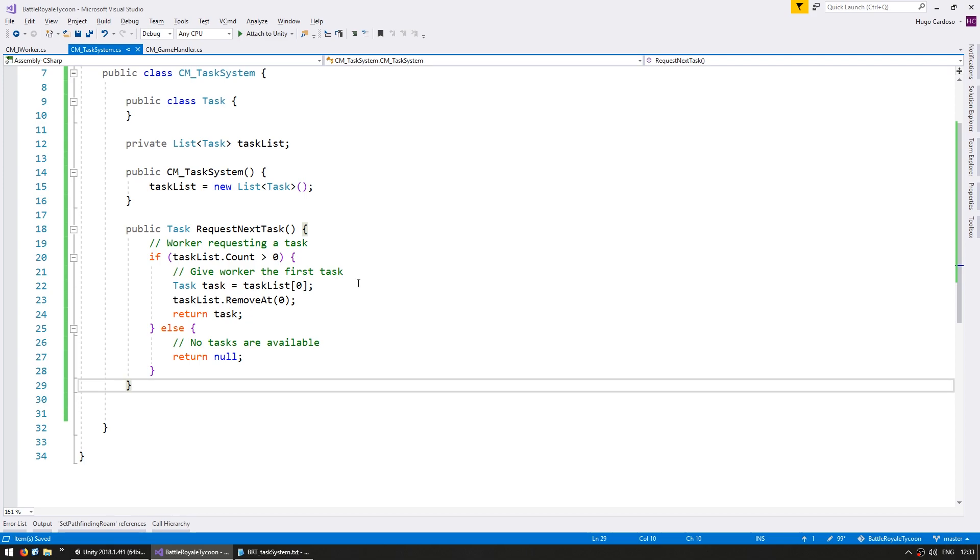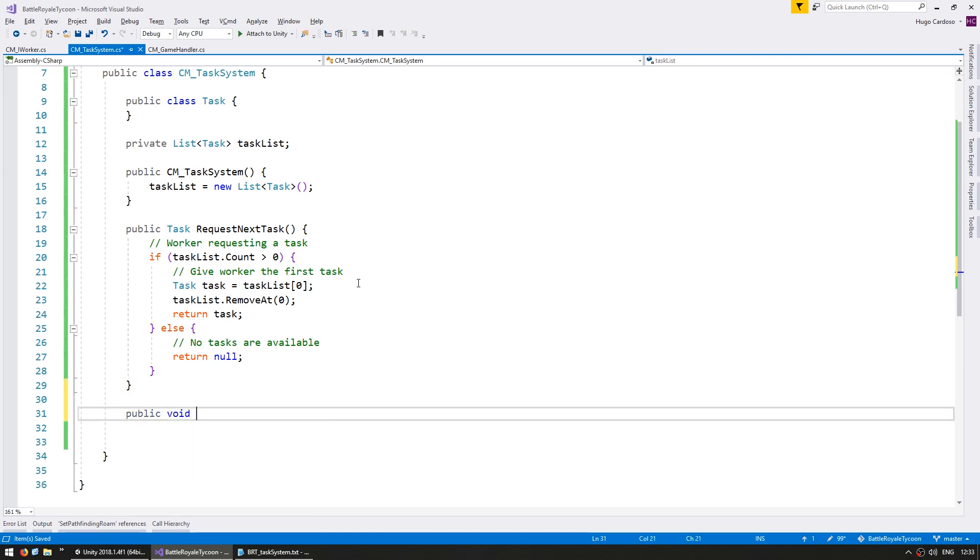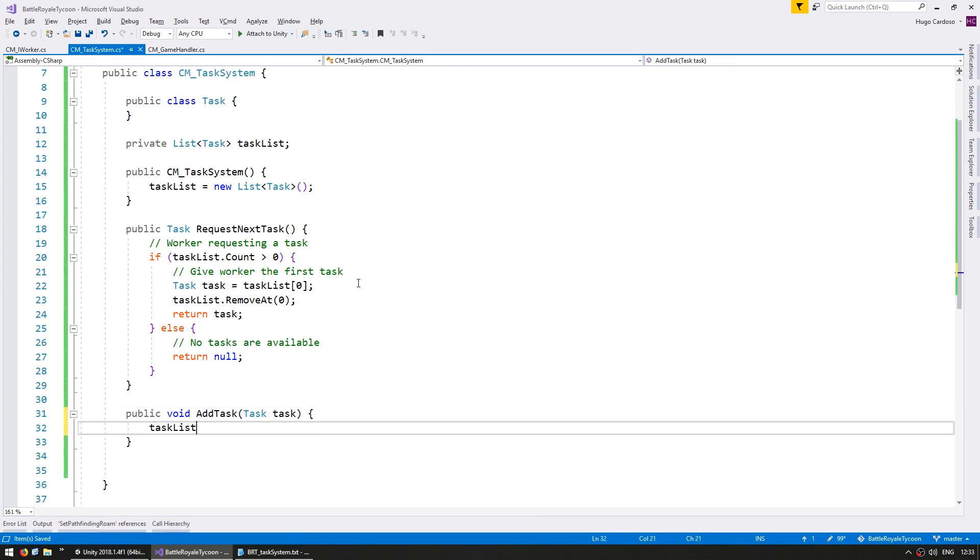If we do not have any tasks, then no tasks are available and we simply return null. Now let's add another function for adding a task — a public void AddTask. In here we receive a task object as an argument and simply add it to our task list.